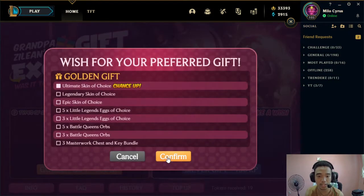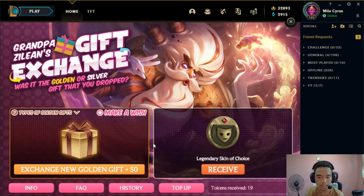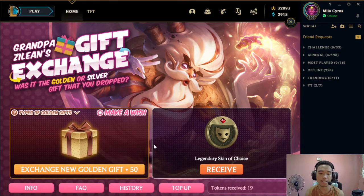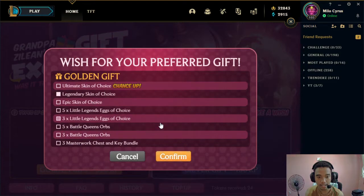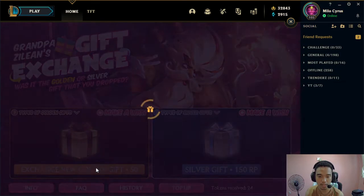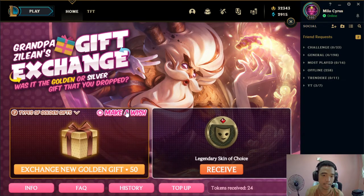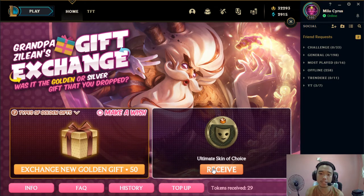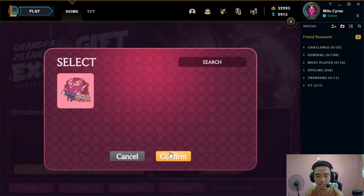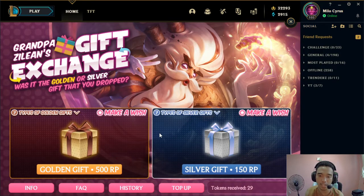Second test — make a wish, ultimate skin of choice. Golden gift. Legendary. Then pag in-exchange natin siya, dapat ultimate siya — yun yung expected natin. Exchange. Ultimate. Test number 2 success. I-skip natin yung make a wish portion — try natin na legendary skin of choice na kagad, buti pwede pa magbago. Golden gift — legendary nga. So try naman natin na hindi tayo nag-make a wish ng ultimate, this time legendary. Pag in-exchange natin, tignan natin kung ultimate pa rin makukuha natin. Test number 3 success pa rin. So I think it does not matter kung anong make a wish ang piliin nyo na option — it still receives ultimate skin of choice pag nag-exchange kayo.